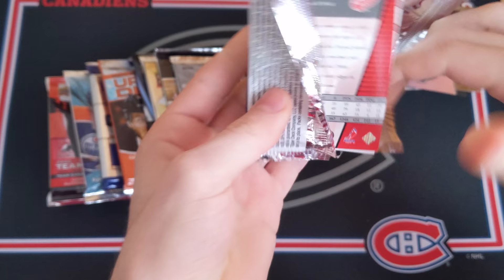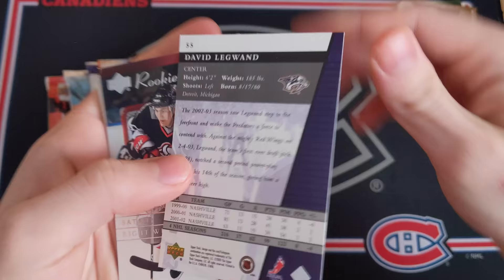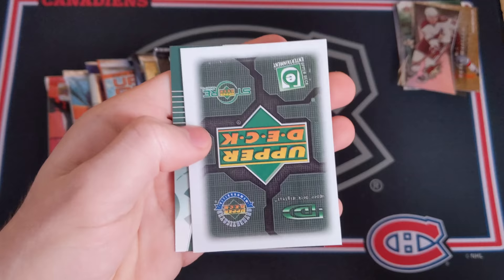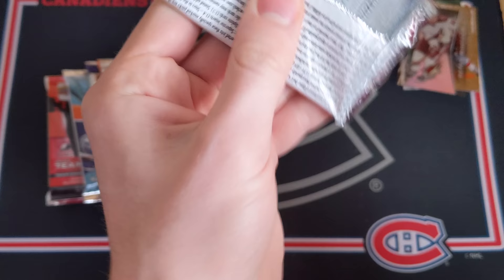02-03 Rookie Update hobby - hoping for another hit like we got in 01-02. Base cards: David Legwand, Miroslav Satan, Nikolai Khabibulin, a couple of decoys double-stacked, a Shane Doan base card, and Brett Hull. All base in that pack.